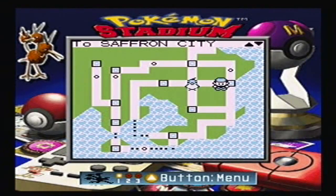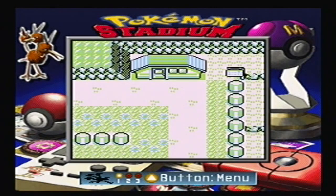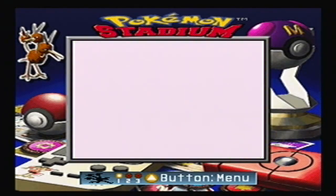This does look very familiar, probably to most of you if you've done the Mew Glitch. This glitch is very similar to that, but this one lets you get any Pokemon you want!